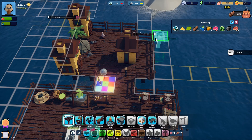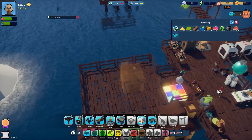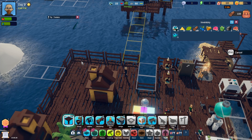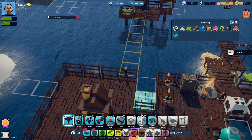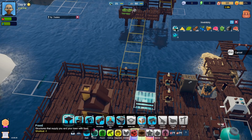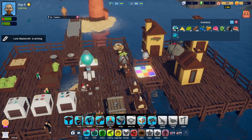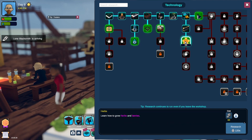There we go, that'll do for now. Although we could head up that way, couldn't we? I need a bridge. Oh, that's going to be expensive - that's going to be like 30 steel. Hello, lone blacksmith. I'm not going to go and talk to you, I need to research some things. It told me to research herbs, which I'm assuming is that.